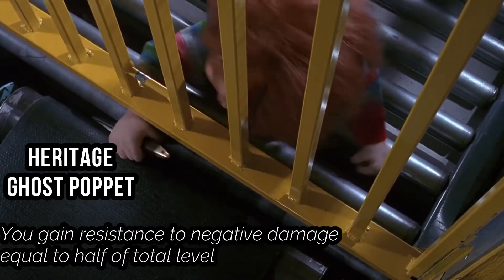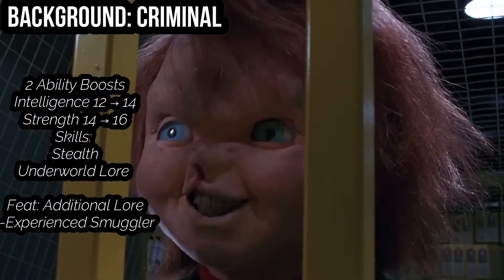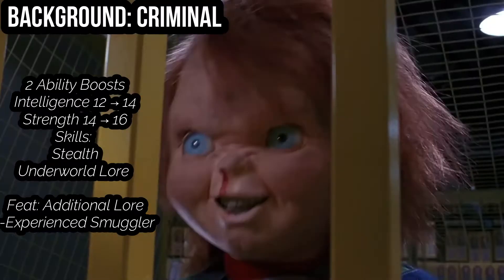You're the hot new toy on the market and Andy seems to really like you — you being on his shelf walking around the entire world should be fine. Believe it or not, Charles Lee Ray is a criminal — a serial killer even. So we get two ability boosts; I suggest putting your first one into Intelligence and your second one into Constitution. You're trained in the Stealth skill and the Underworld Lore skill, as well as gaining the Experienced Smuggler skill feat.